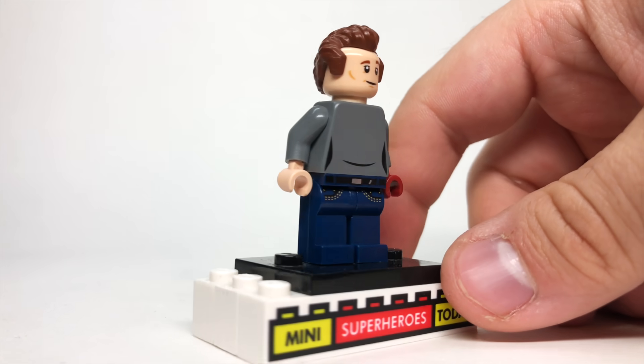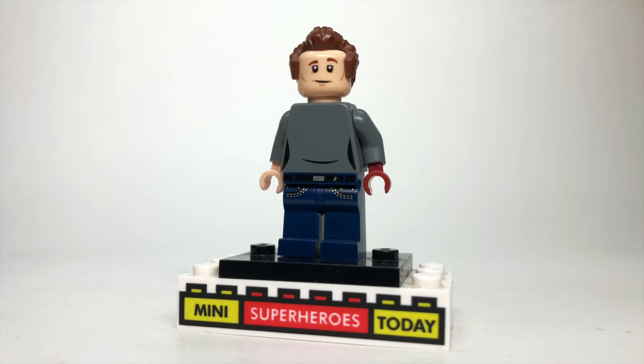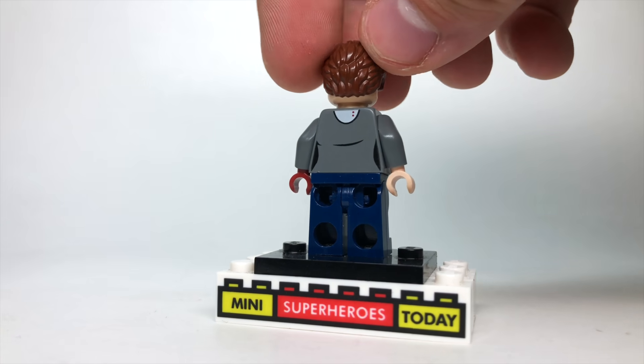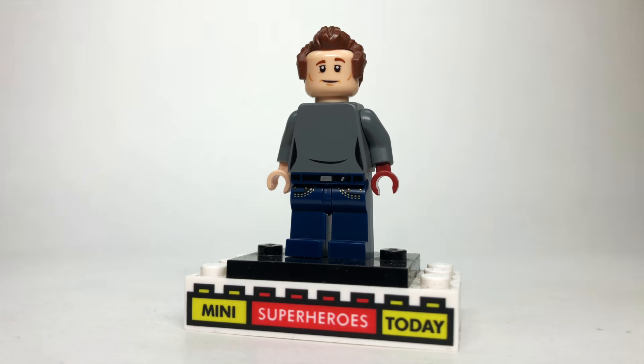Here we have Happy Hogan — always nice to see him again, and he's back to being clean-shaven. I used the hair and head from Peter Venkman from LEGO Ghostbusters, which looked pretty good. The torso is from Marceline from LEGO Dimensions Adventure Time, with dark gray arms, one tan hand, and a red hand for his Iron Man gauntlet glove he was wearing. I just threw some jeans on there to make him look a little more realistic.